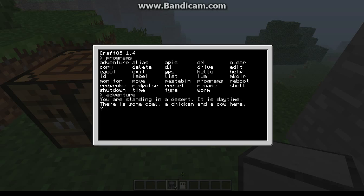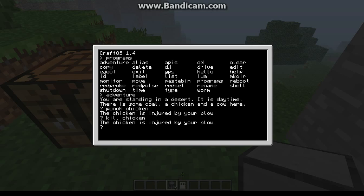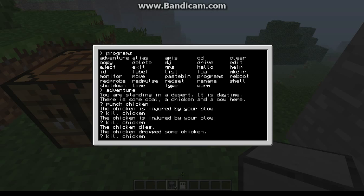Adventure gives you a scenario and it's an adventure through the computer and you have to try to figure out what to do, but it's all like Minecraft stuff. So like, you're standing in a desert, it's daytime, there's some coal and a chicken and a cow here. Let's say 'punch chicken' or 'kill chicken' — oh, okay, it actually says it dies. I never did that before, so we all learned something.